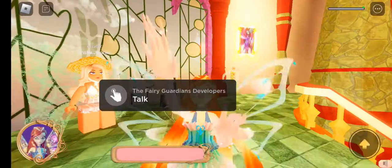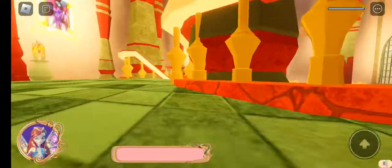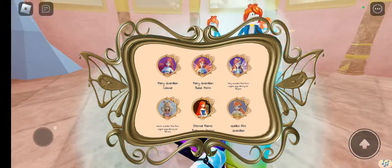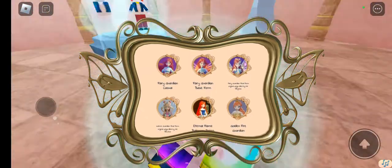If you want to, just reset. Then you'll get the Golden Fire Guardian — that's what it's called. And the leaderboard is now different.